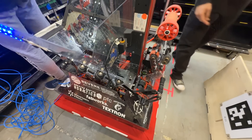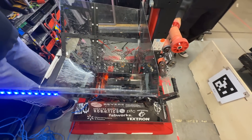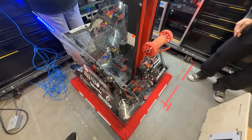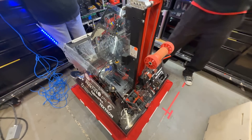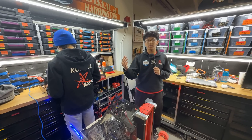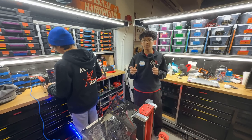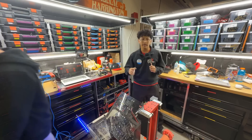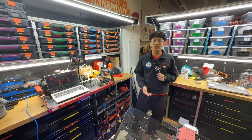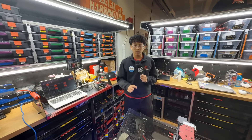We have two beam breaks that detect whether we have the coral. Along with that, we use velocity to control whether we detect an algae or not. We have the same lineup command in teleop and autonomous. The driver is able to just hold a button, have a coral, and just go score. It makes it really easy to drive and easy to fix. We have fail safes for whether we lose a coral, something happens, or a coral gets stuck.